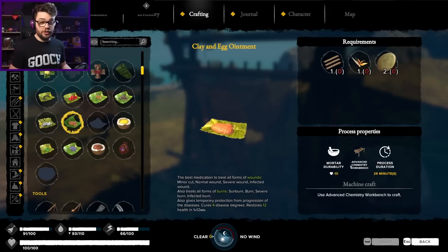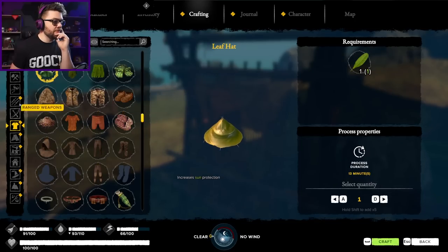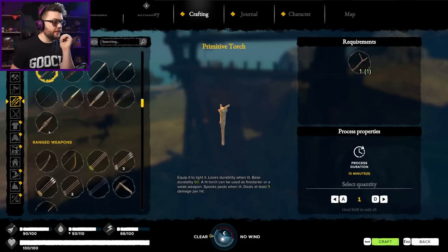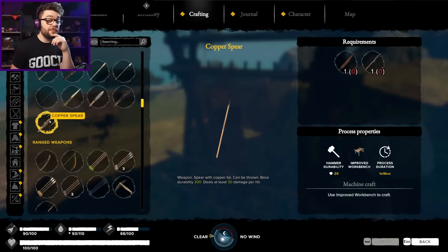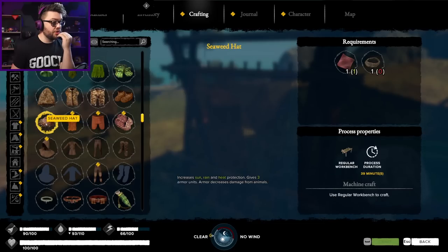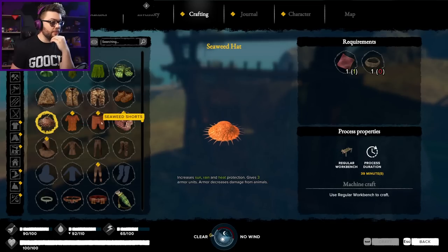Clay and egg ointment - what do you do? Fixes burns, that's fine. Melee weapons - I saw something exciting there. Copper spear! I'm currently still rolling with the obsidian spear - perhaps an upgrade isn't a bad shout. Copper knife blade and a strong branch, interesting. I haven't really looked through all this stuff before, I probably should have. Seaweed hat, that's what I was looking for - liana rope, seaweed fragment, and on a regular workbench.